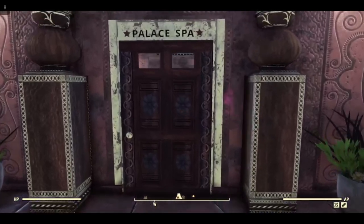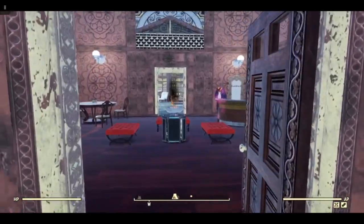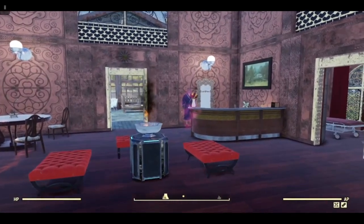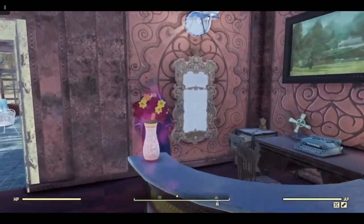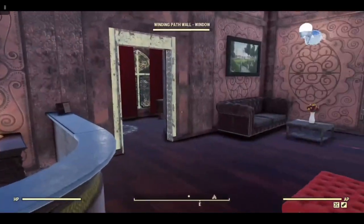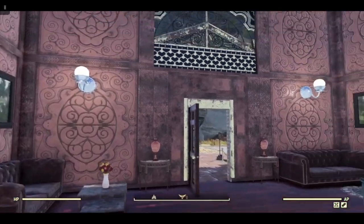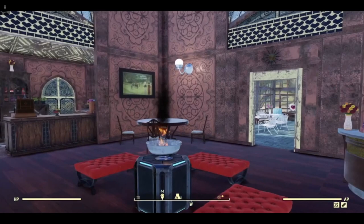If you're wondering what this pink blob is, I appear to have a Scout's badge banner on. Mannequins are static NPCs so it's showing up — that's what that is. This is sort of the reception, bar, and cafe area.